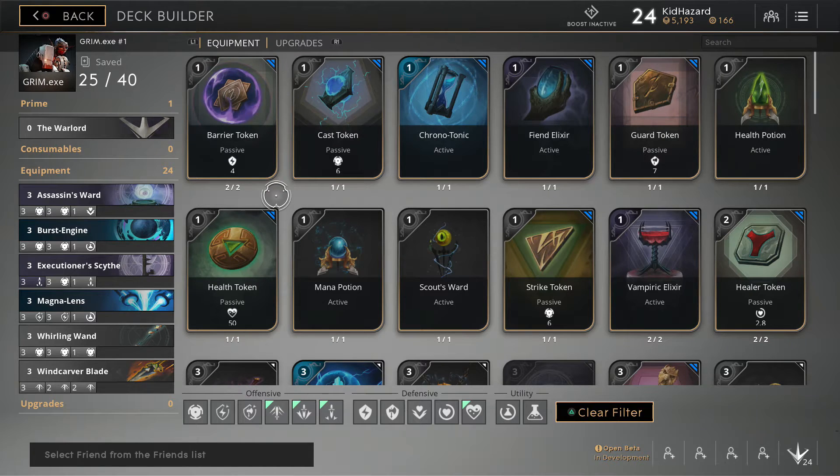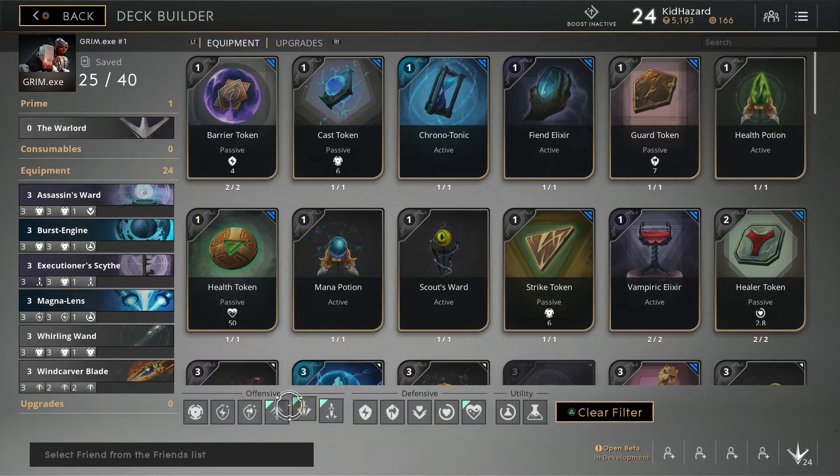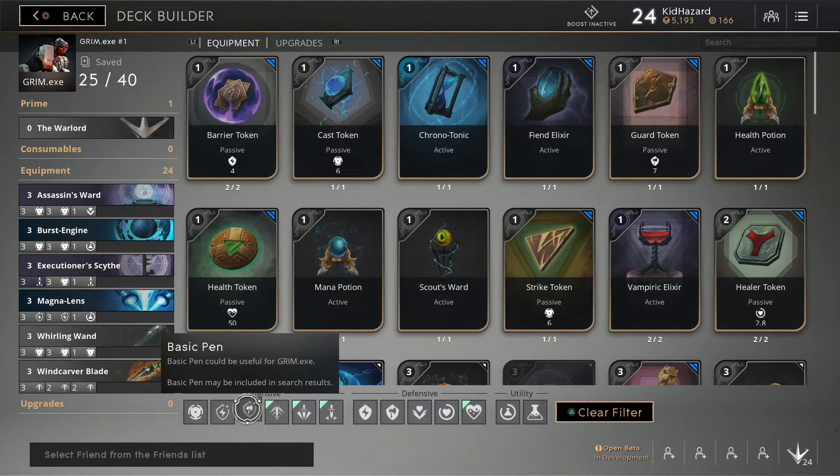In a previous update they had two things called energy and physical, but they said 'this is too complicated, we're going to just make it all one stat now called power.' Power is technically how much damage you do — just how much damage you do. They took away energy and now they have ability pen and basic pen. Fun fact: ability penetration and basic pen are not what you think they were from the last update. In the last update they were based on your actual character's damage.